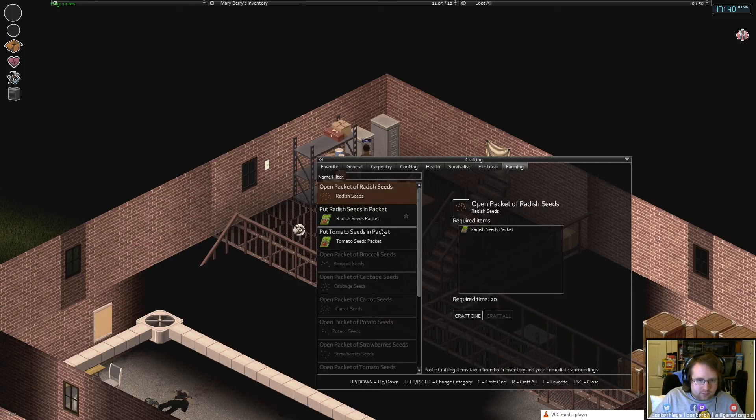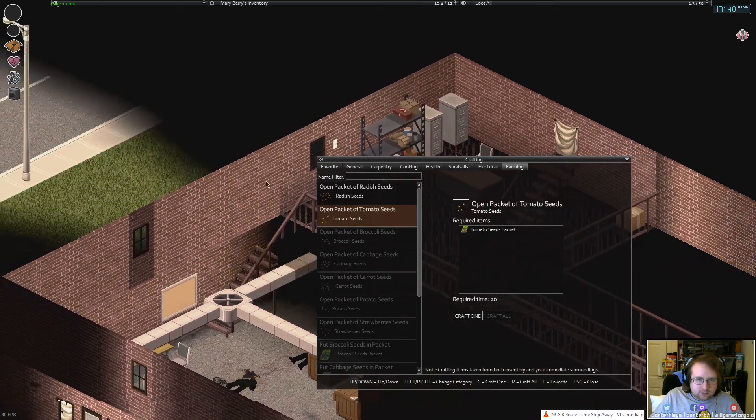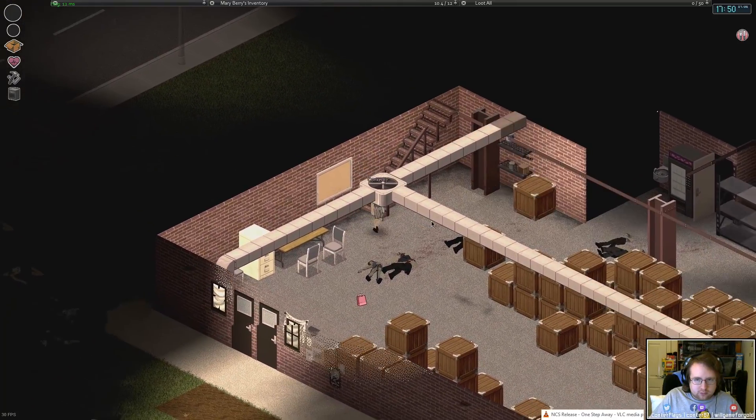We've got three canned bolognese. Okay, that's all the food. Actually, we'll get back to learning how to do stuff.